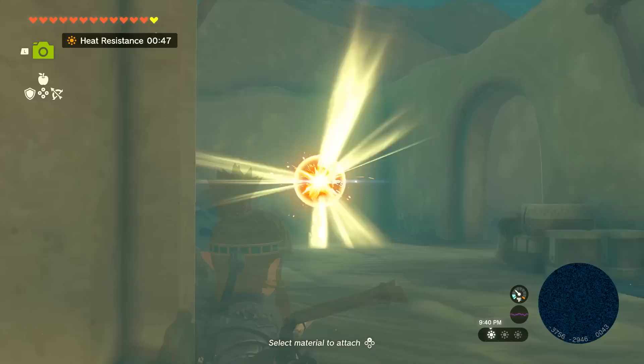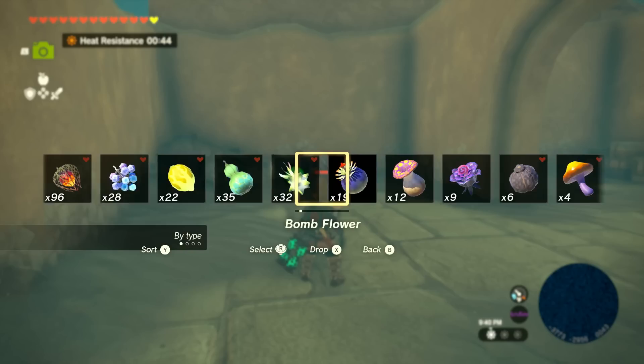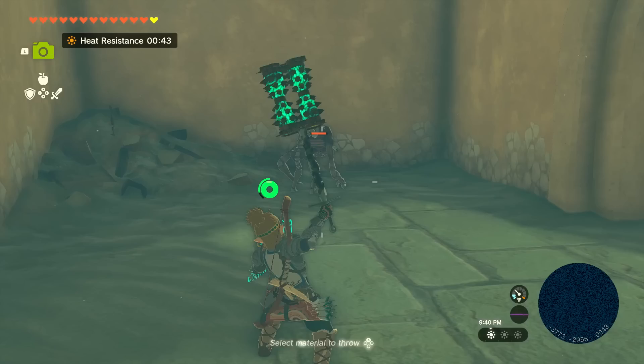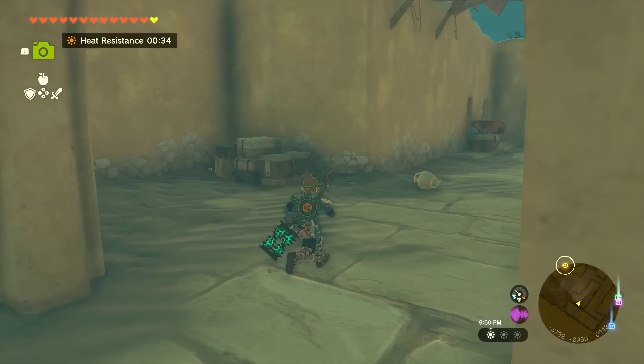I'll have to be a lot more careful. If Sidon normally helps with these guys, I wonder if I could just throw something at them — maybe the splash fruit? I should have some somewhere. There's a lot of stuff to throw. Have some right here — that helped! That gets it for sure. We can knock out some Gibdos pretty fast with that.